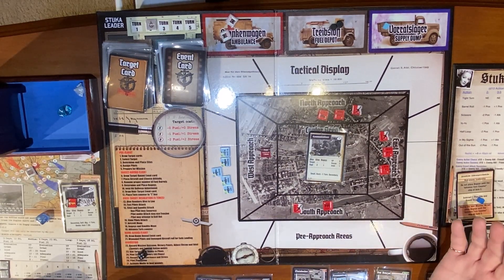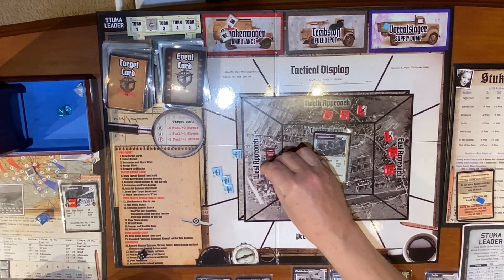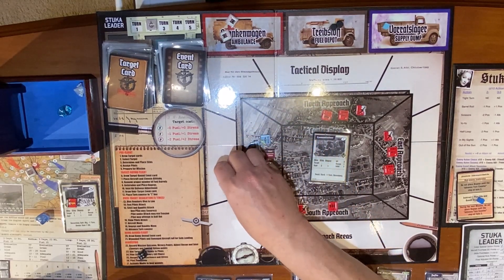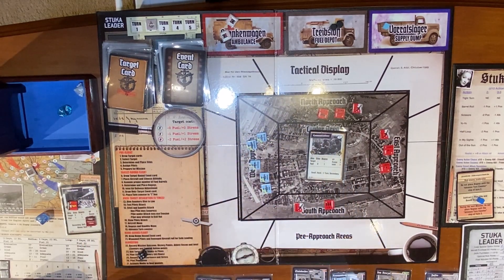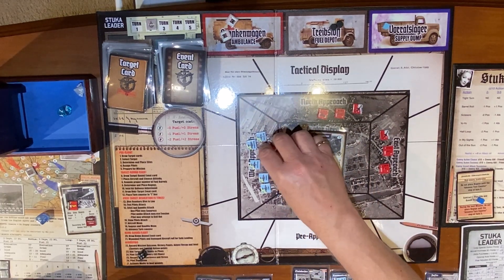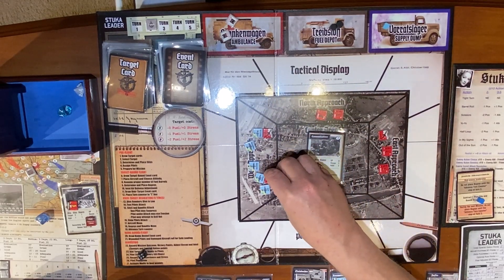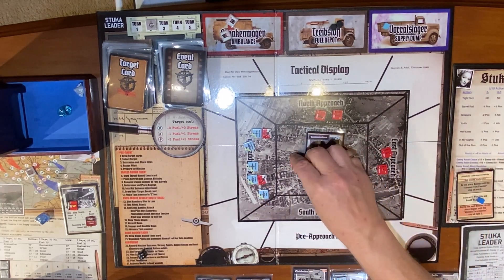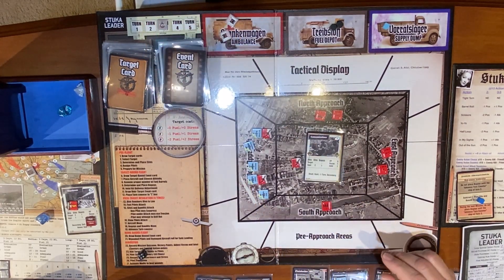Here we go — first turn, nothing happens. Everybody's at low, there are no sights to attack, so everybody moves, which means we gain plus one recon. Bogeys and bandits move: this bogey flies in, Von Konzel goes ahead and grabs him; this guy moves in, Krautner gets him — mad because he was shot down day one. And this guy heads into the center. Advance turn counter — we're now at the start of turn three.